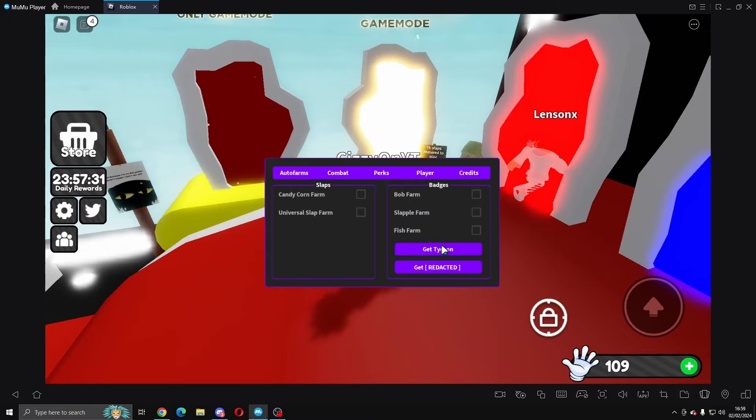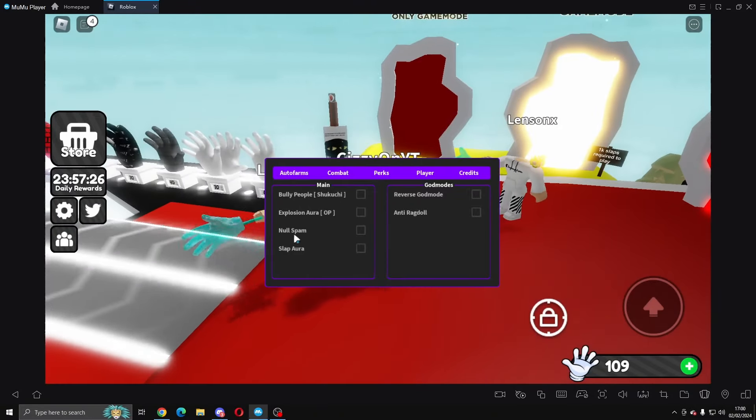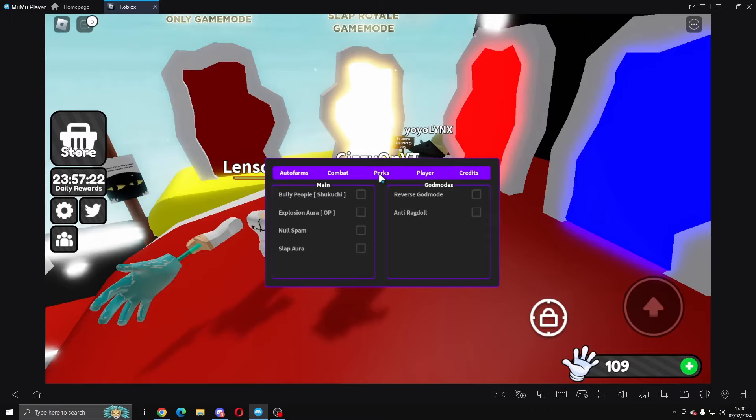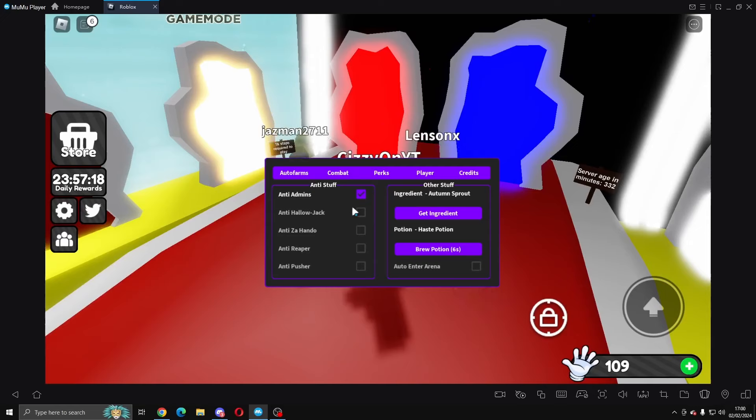In badges we've got bob farm, slapple farm, fish farm, get tycoon, and get redacted. In combat we've got bully people, explosion aura, null spam, and slap aura. We've also got reverse god mode, anti ragdoll, and perks. In antis you've got anti admins — if any admins join the server, you will get kicked — anti hollow jack, zon hando, anti reaper, and pusher.